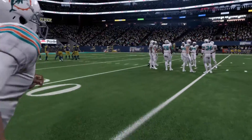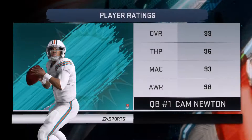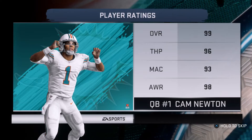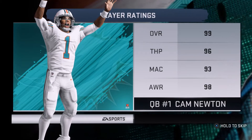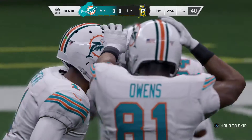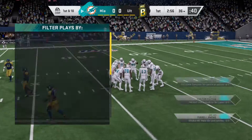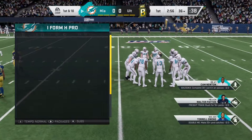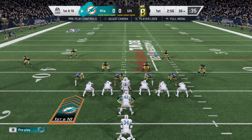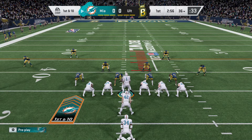Here come the Dolphins now as they get set to take over on offense. They're led out by their big-bodied, electric quarterback Cam Newton. Cam has all the skills you're looking for — the arm that can do everything, the ability to run, hard to bring down because of his size. But the joy that he plays the game — that's his calling card, that's what sets him apart from other players.